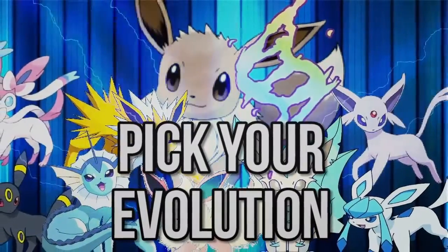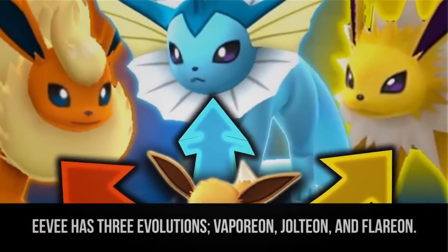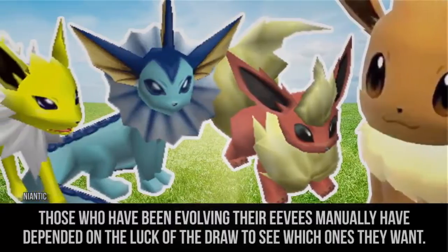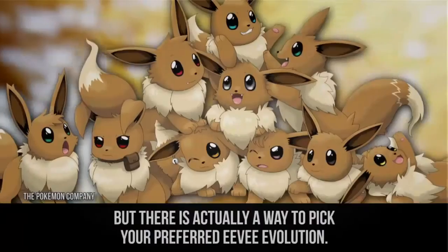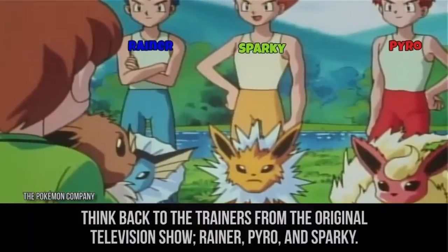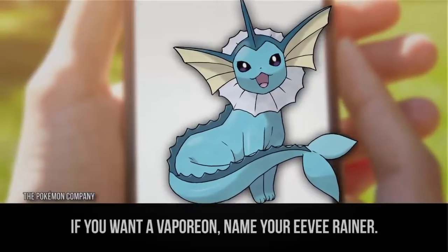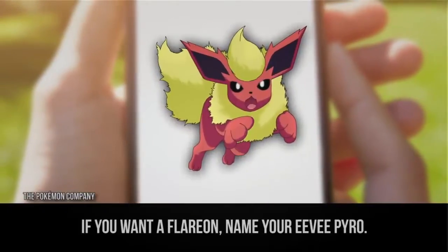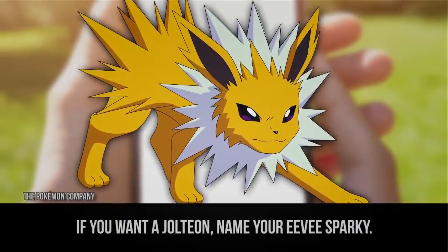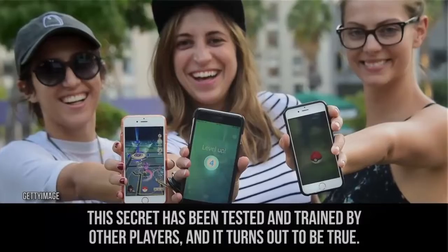Pick your evolution. Eevee has three evolutions: Vaporeon, Jolteon, and Flareon. Those who've been evolving their Eevees manually have depended on the luck of the draw, but there is actually a way to pick your preferred evolution. Think back to the trainers from the original television show: Raynor, Pyro, and Sparky. If you want a Vaporeon, name your Eevee Raynor. If you want a Flareon, name your Eevee Pyro. And if you want a Jolteon, name that Eevee Sparky. This secret has been tested by other players, and it turns out to be true.